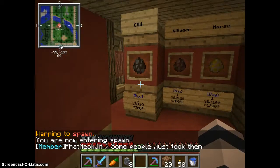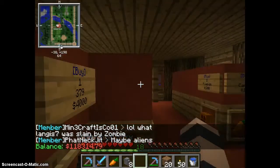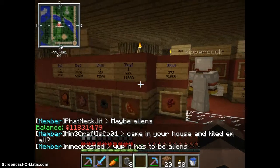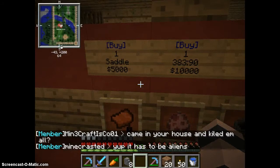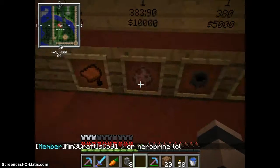It has cows, villagers, horses, and wolves. And that's how much money I have. There's no griefing on this server. Just to make sure — use a golden shovel to claim, and you have a certain amount of claim blocks.